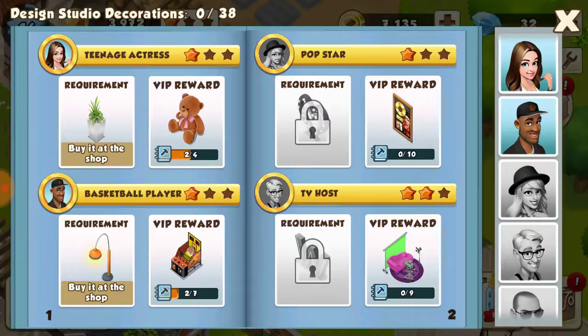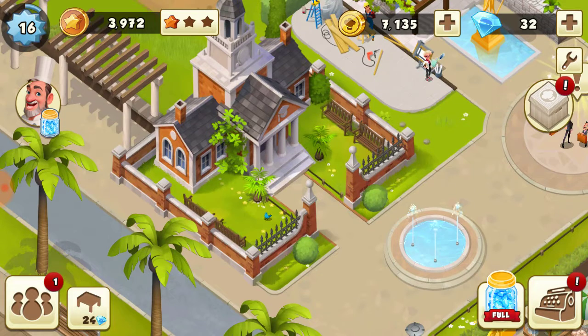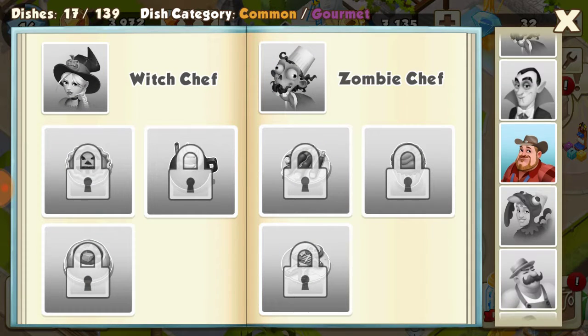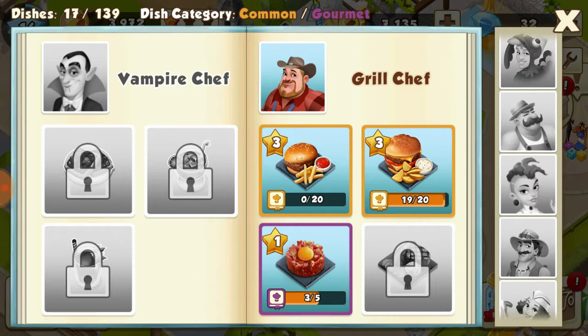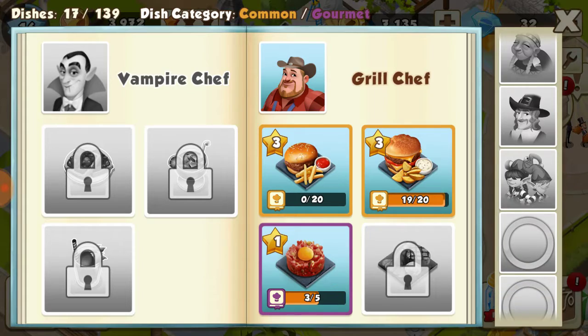You get tips from the stars. Each star requests something different, and then you can invite them and they'll come on their own after that. I also unlocked this building where you can update different things — the recipes from the chefs that cook them — and when you update these you get bonus coin and XP.